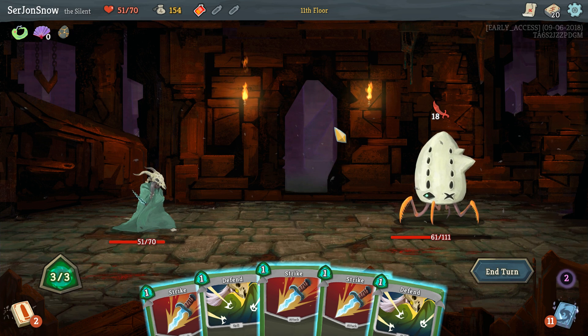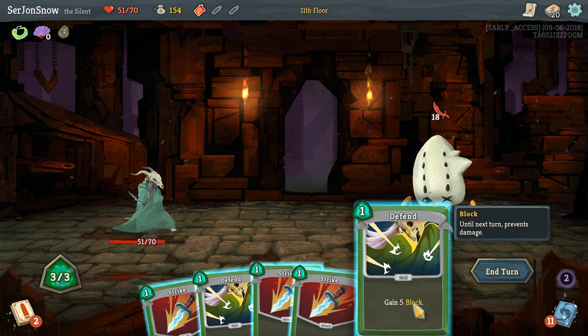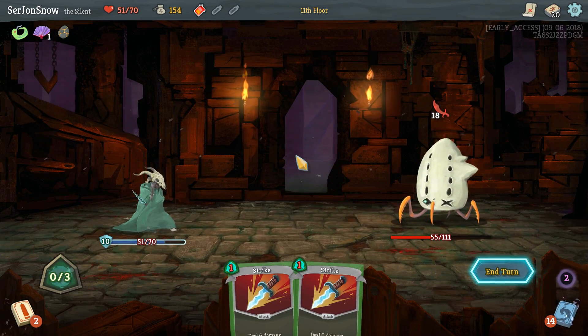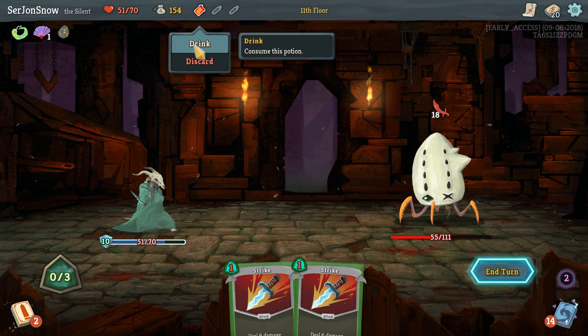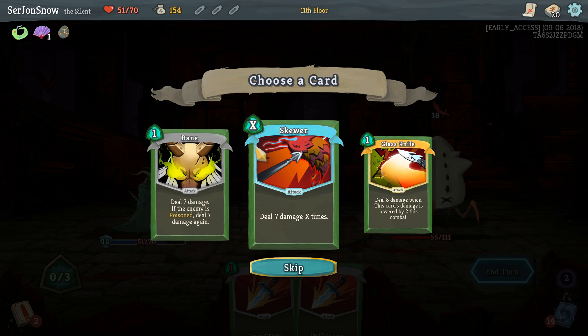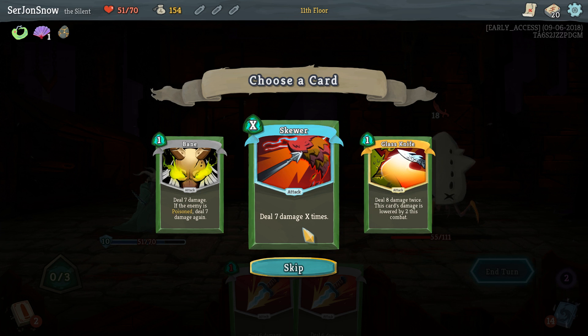Survivor. Not much we can do — we're just gonna have to eat a lot of that damage. I don't remember if we have campfire afterwards, but we can go here, here, here, and here, and we should be safe. I guess if we're desperate we can use this, but we probably want to save it for the boss. We'll just take it fairly slow. Your seven damage times X — where X is the amount of energy you spend on it — so like if you've got three and play it, it'll do seven times three.